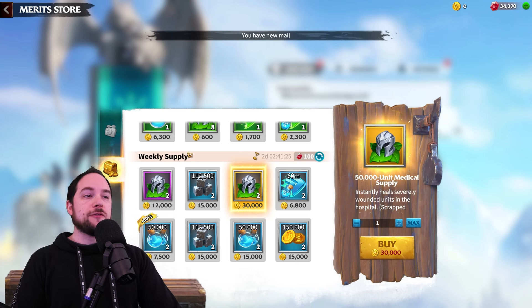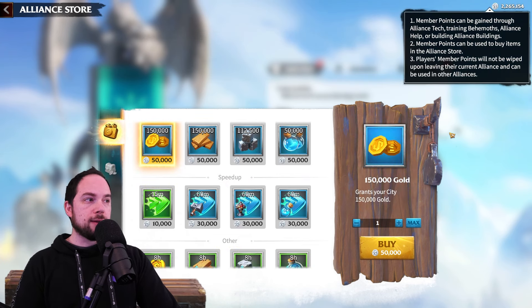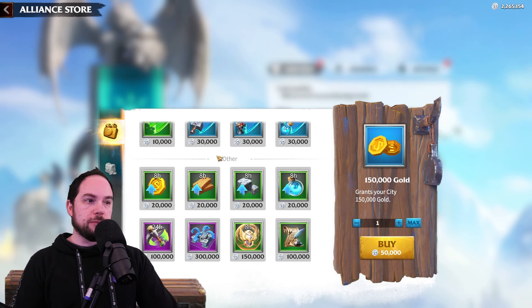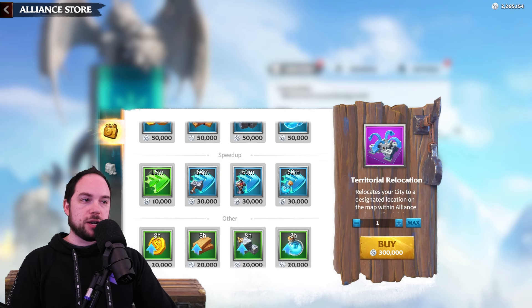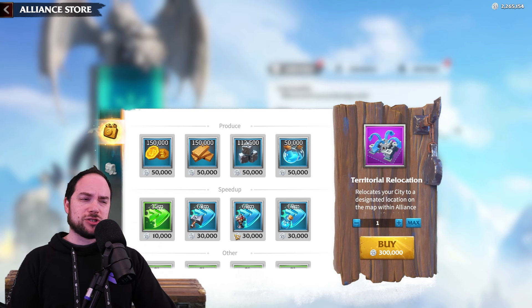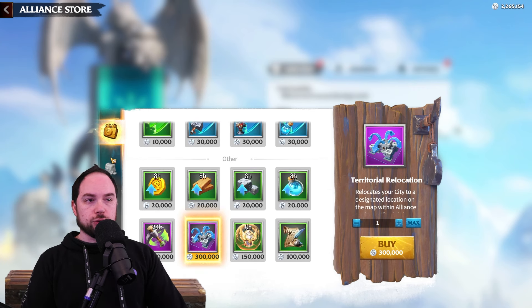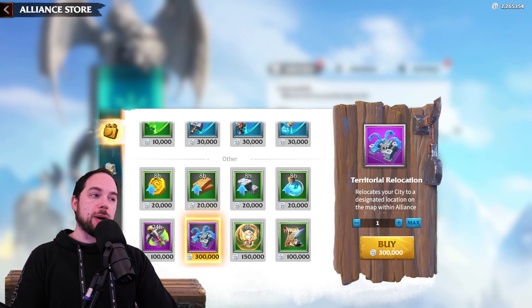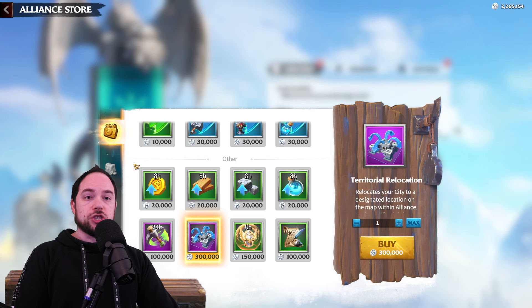Definitely check out your alliance store as well. I actually have over 2 million alliance currency, which I could convert into value — things like teleports and speed ups. And unlike in Rise of Kingdoms where the store needs to be stocked and there isn't enough currency to play KVK because you can't build forts if you stock your store — in this game there's just a store and you can buy whatever you want, and it's individual. So don't worry about depriving someone else of stuff by buying from here. Go in, spend your merits, spend your alliance currency.